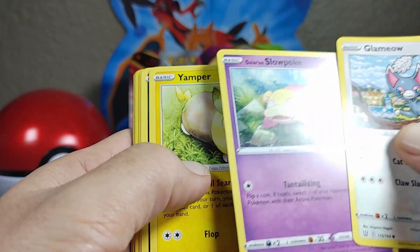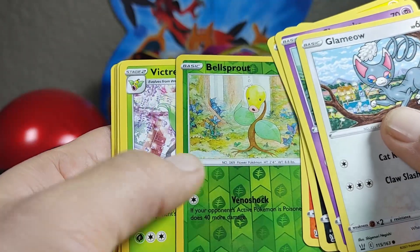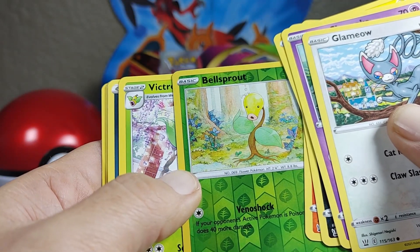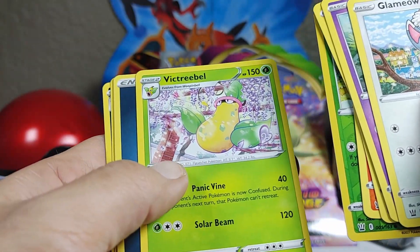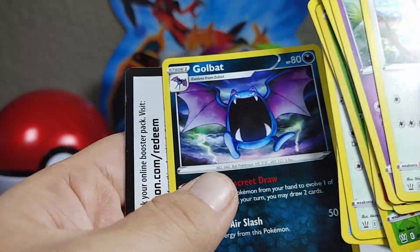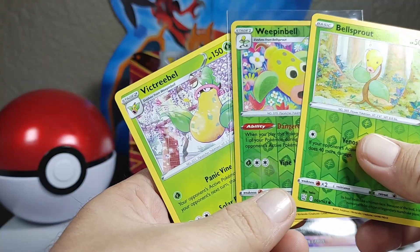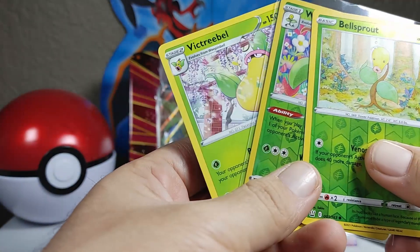We've got the Cat, Slowpoke, Yamper, Murkrow, Salandit, Bellsprout — reverse Bellsprout to go with a reverse Weepinbell — and a Victreebel to go with all of them. Golbat looking nice, love that art, and there's the Code Card. So Bellsprout, Weepinbell, and Victreebel in two packs.